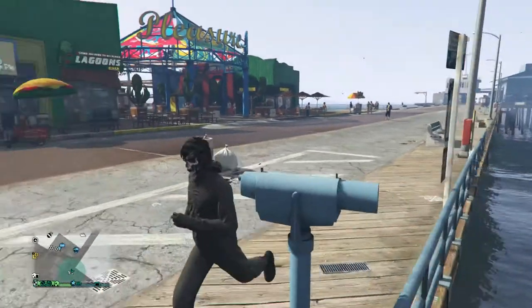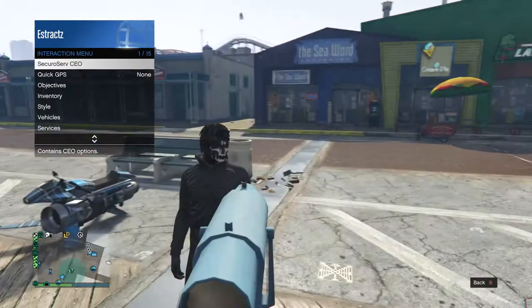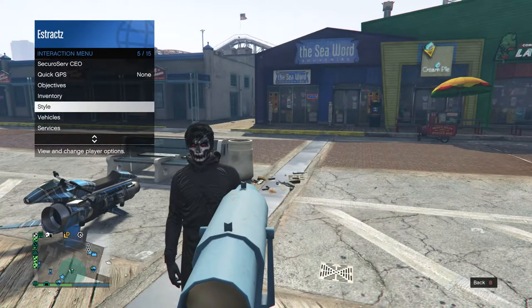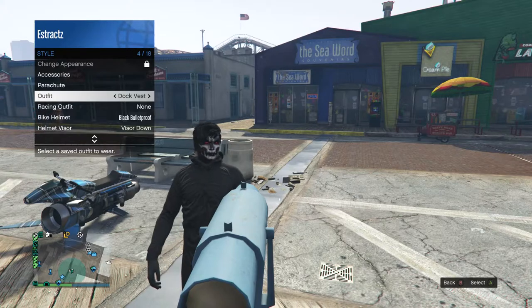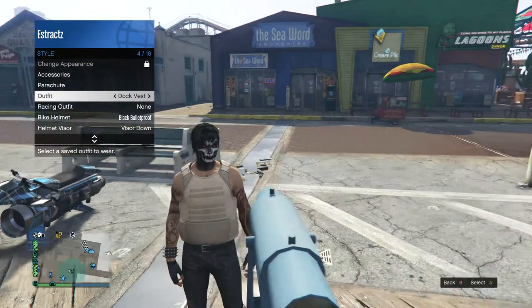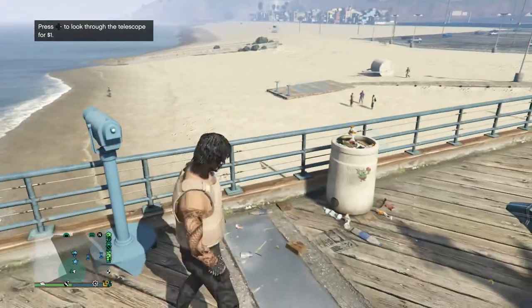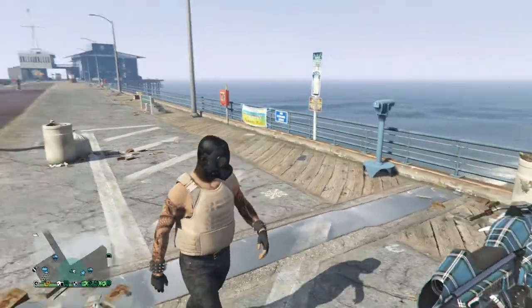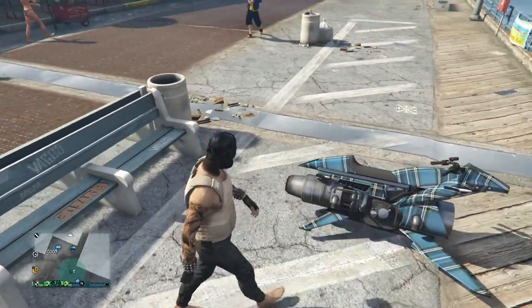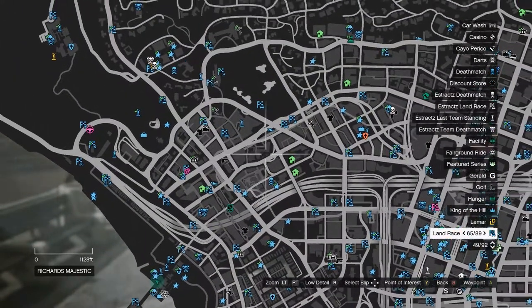Once you're near the telescope at the pier, do the telescope glitch: run and hit right on the D-pad, and you'll see your character's mask glitch off. Then pull up your Interaction Menu, scroll down to Style, then Outfit, and select the outfit you saved earlier at the clothing store with the Peach Plate Carrier. Walk away and the toxic mask will transfer over to your outfit.